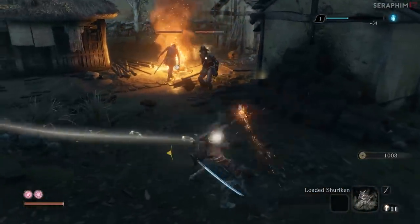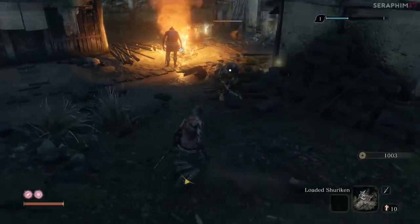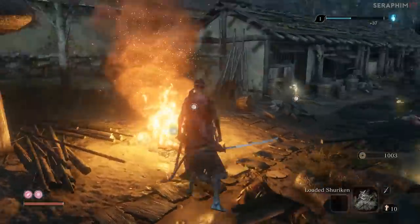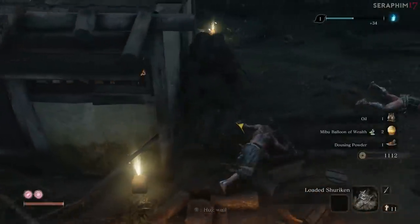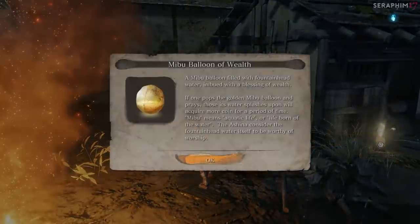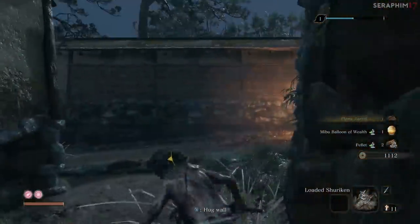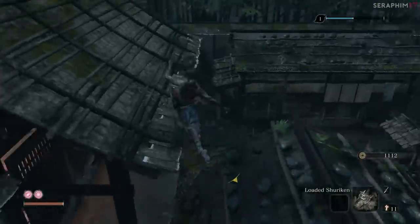The shuriken is my go-to prosthetic because it can be good for interrupting and for closing distance. The problem is right now I don't have the move that lets me cover the distance so I can't even use it fully. Also, in that fire just to my left there is a prosthetic known as the flame vent - one of my favorite prosthetics in the game, incredibly powerful - but because in this playthrough I'm not going to be upgrading them it's not as strong as it could be. I will be upgrading the shuriken ability so I can do the closing move afterwards, because that's the whole point of using it in my opinion.